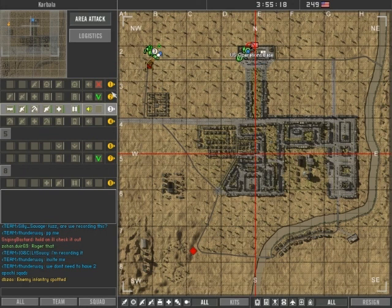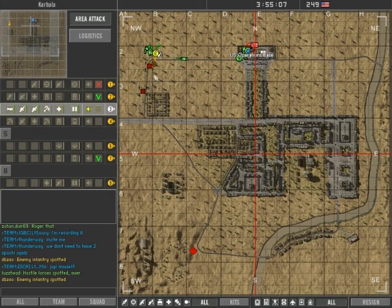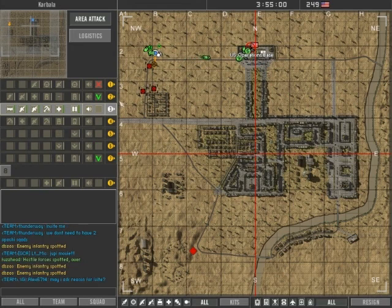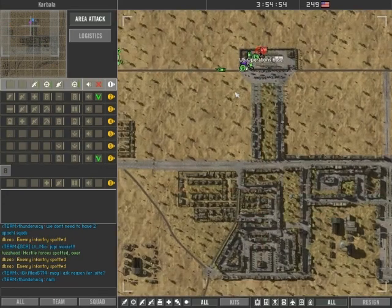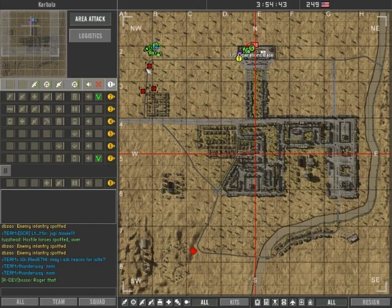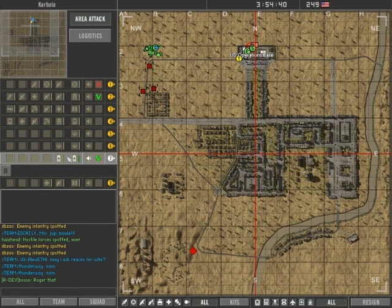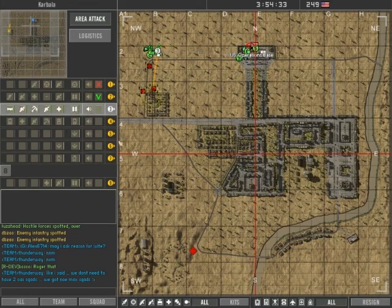Enemy infantry spotted. Hostile technicals. Here they come, guys. Enemy infantry spotted. RPGs. Enemy infantry spotted. Point 4. Roger — three heavy infantry contacts inside that whole village.